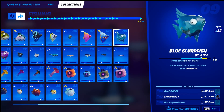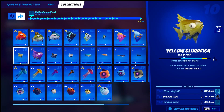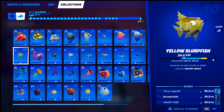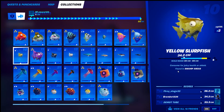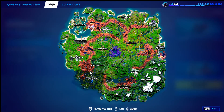Number nine, the blue star fish — found anywhere, regular fishing rod, easy. Moving on to number ten, the yellow slurfish — consumed for juicy health or shield, found in swamp areas. You don't need a pro fishing rod, just a regular one. Swamp areas are over in the swamp areas — any of the fishing areas over there. I like using the fishing holes rather than just fishing in regular water.